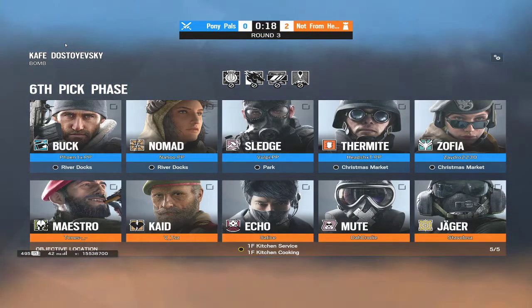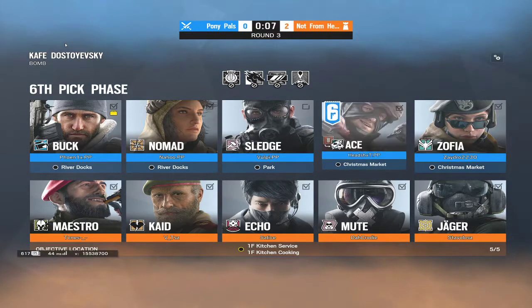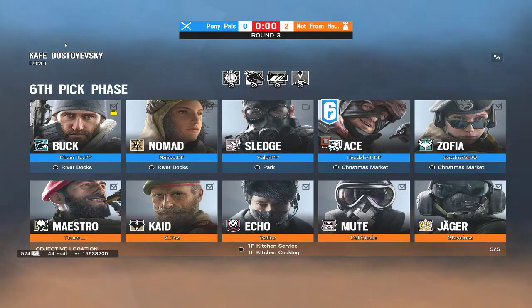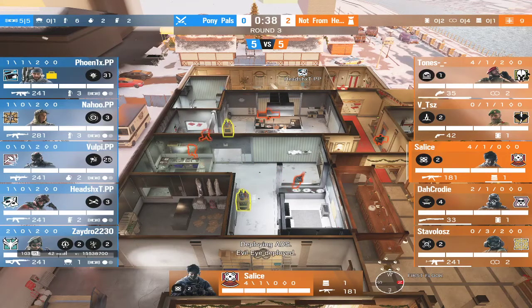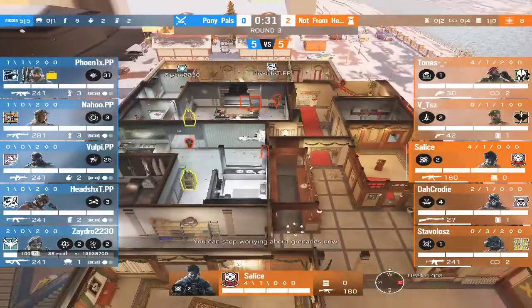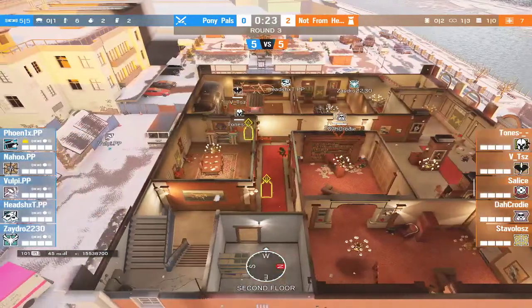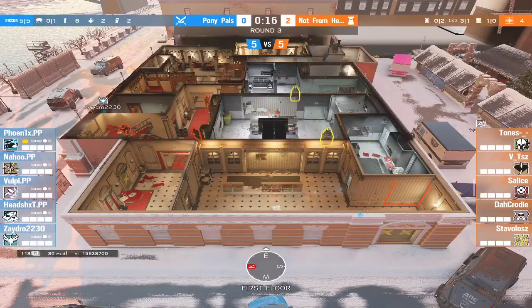They're bringing Echo for this one. Based on the Kaid pick, I'm guessing they're going below — that'll make it harder to get rid of hatches. The bottom defense on Cafe is such a big site, it's going to be really interesting seeing how they approach attacking and use their utility. They have someone playing Red with the shield, and they opened up the side of the kitchen wall to throw smokes on default plant. Looks like there might be some roamers upstairs too.